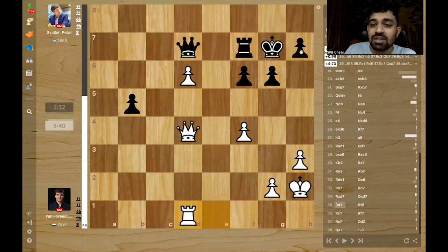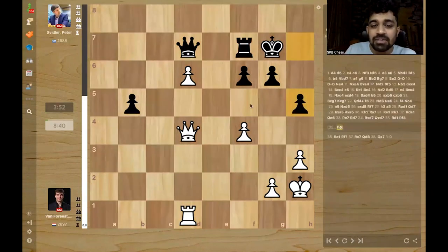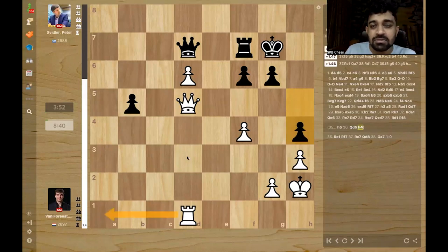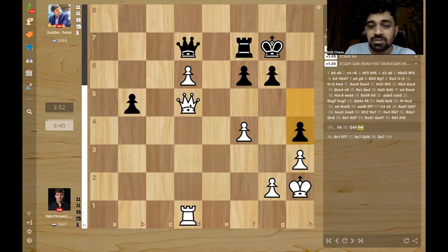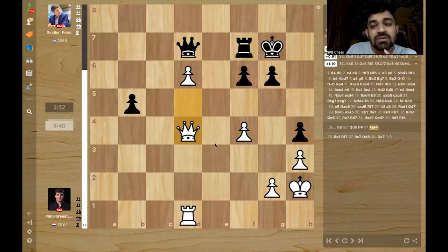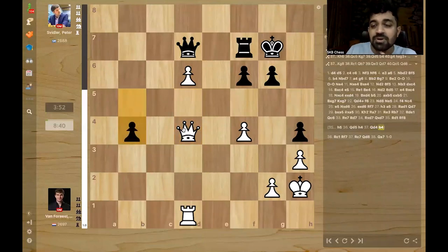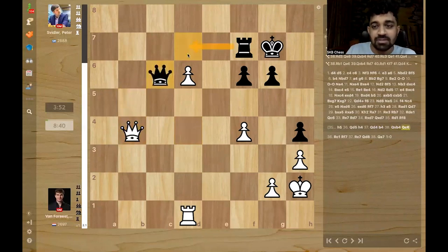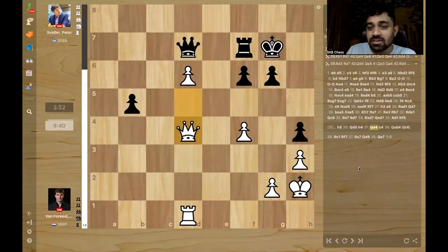What was the correct continuation? After h5, what if white just waits? How much longer can you make pawn moves or king moves? Probably a king move and the rook will jump in — king move is also not possible. So it's almost complete zugzwang. What if I go queen d4? The engine just says queen d8, or king h8, or b4 — giving up the pawn. So the queen gets freed, and now rook comes to d7. Some kind of defense, but this is also losing. Tough to win this.